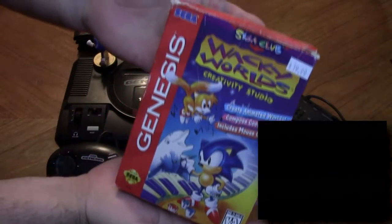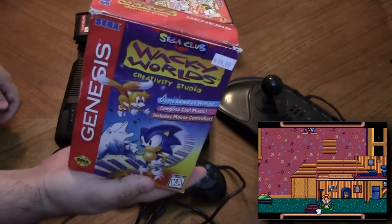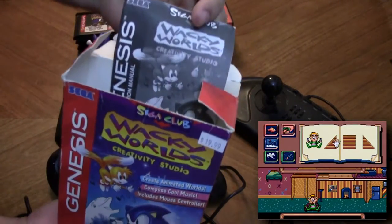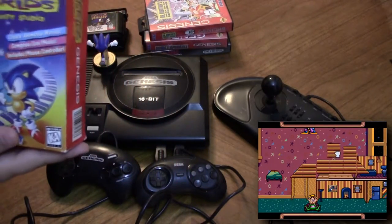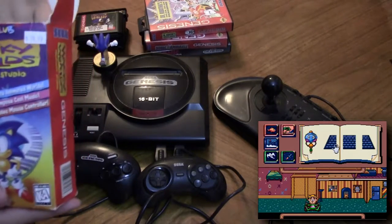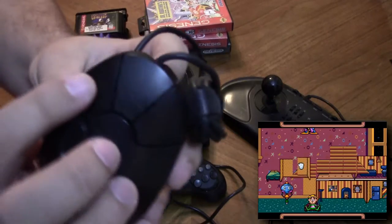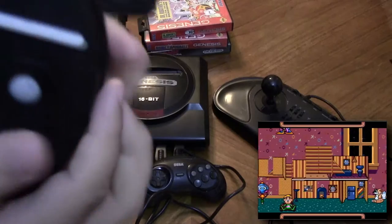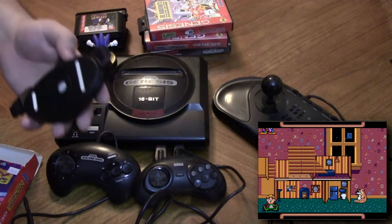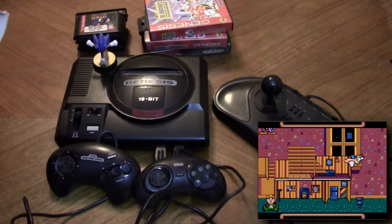And last but not least, Sonic Wacky Worlds — or sorry, Sega Club Wacky Worlds Creativity Studio — which is Sega's answer to Mario Paint. I actually want to open this up to show off, because not only does it have the book and the game cartridge, but it also has the barely used Sega Mega Mouse. It has three different buttons for A, B, and C, plus a start button, and since this is before laser mice, it's a trackball. It also comes with a Sega Mega Mouse mouse pad, but I'm actually using that as my mouse pad at work — everyone thinks I'm a huge dork, but no one has a mouse pad as cool as mine.